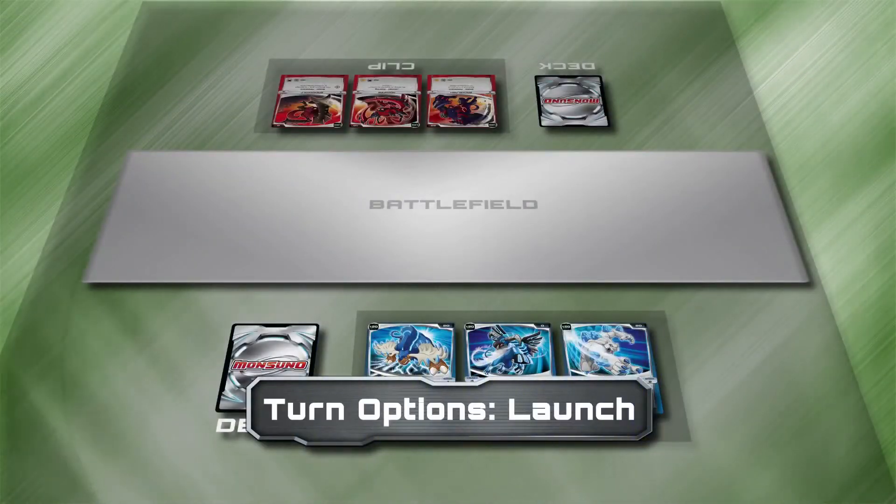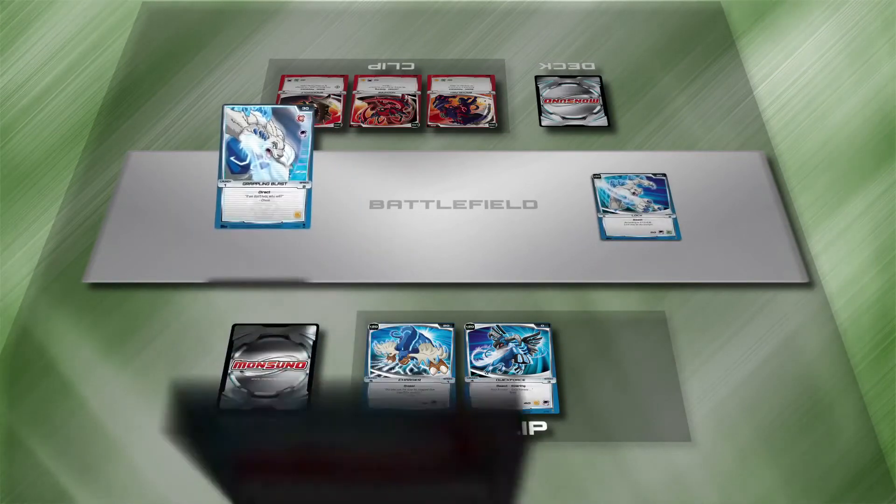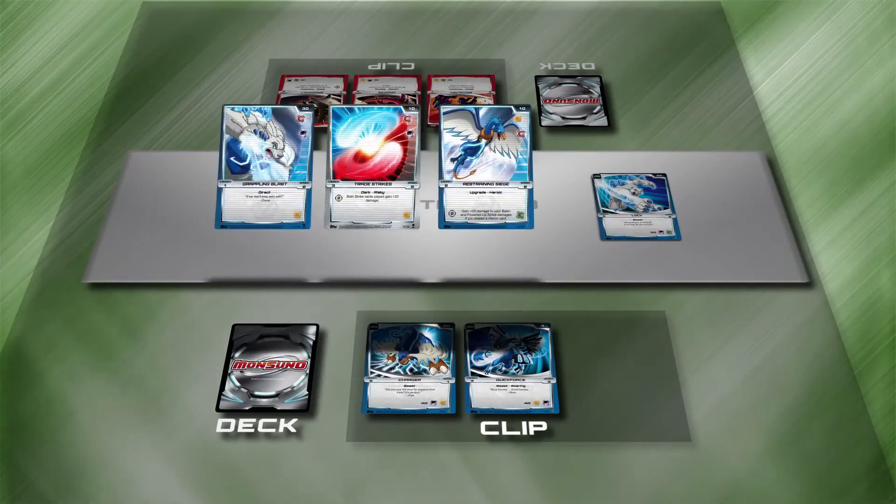To Launch, move one of your Monsoonos from your clip to the battlefield. The Monsoonos can't be tired, and you have to discard enough cards so that their combined launch is at least as much as the Monsoono's launch cost.